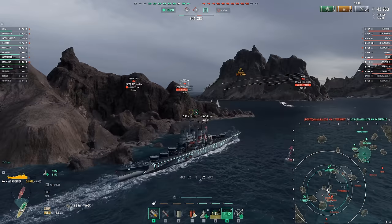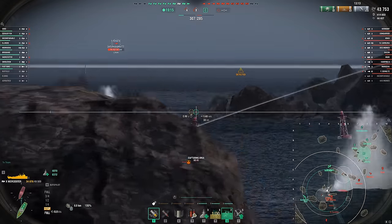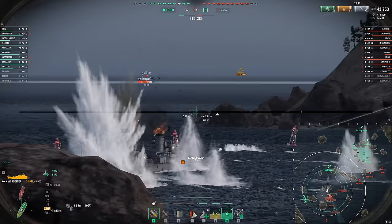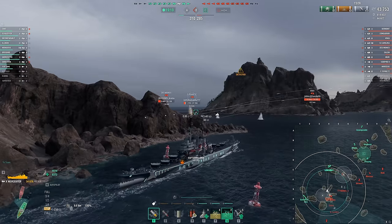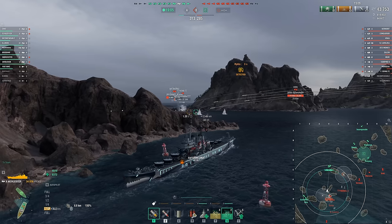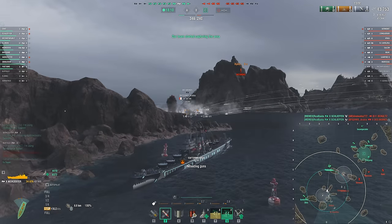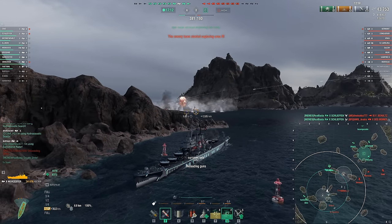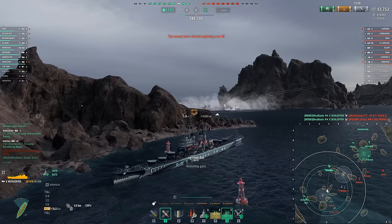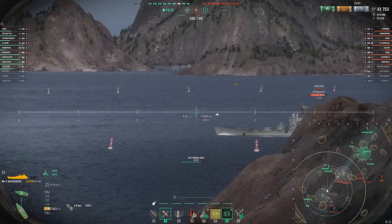Worcester has some very interesting citadel armor where you can actually reverse out around islands, and the citadel doesn't actually extend underneath the back two turrets — it's way below water. So there's this weird way where you can reverse around islands and not really get citadeled. Notice our Hydro and Radar here, certainly keeping the DD and Des Moines spotted for our Schlieffen and our Ohio to kill. Very basic to just sit here and do that, but it's helping our team win.